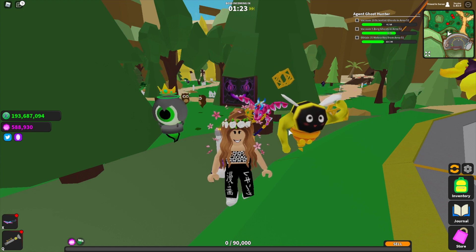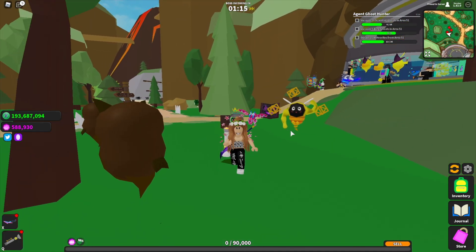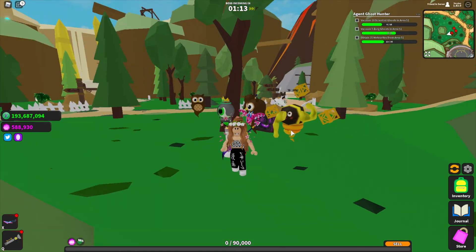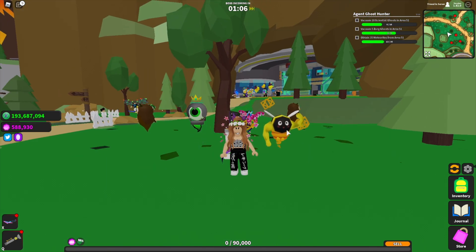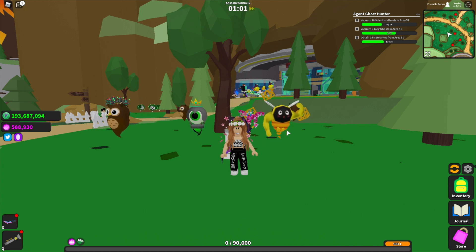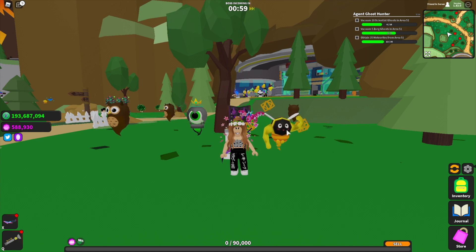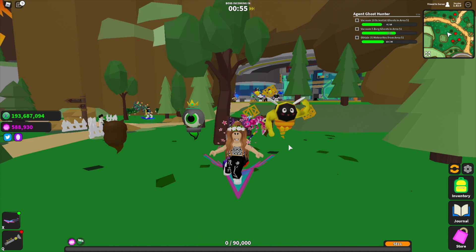Just to let you know, I'm pretty sure you can get the classified pets in Blocks by HQ and you have to get them out of the crates. That's everything in Update 83 for Ghost Simulator. Let me know in the comments if you play Ghost Simulator and if you entered the code shown today. If you enjoyed this video, don't forget to like, comment, and subscribe, and turn on post notifications so you never miss an upload. See you in the next video!